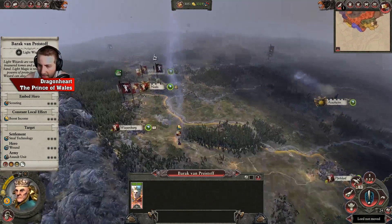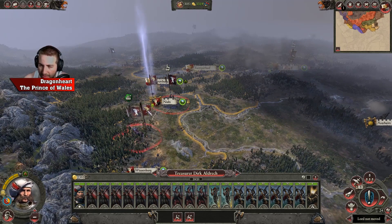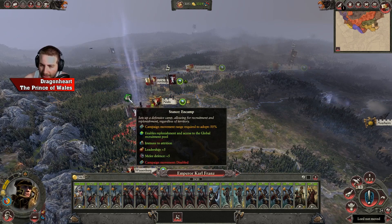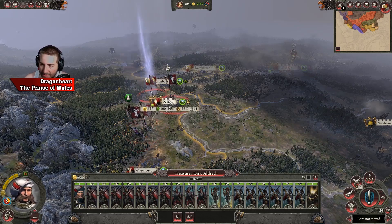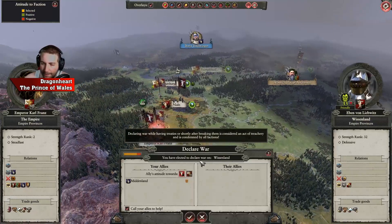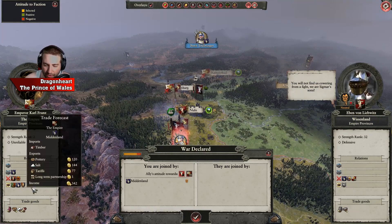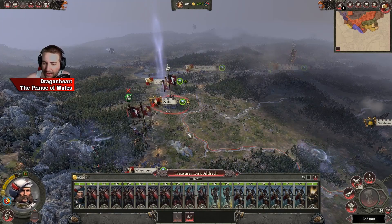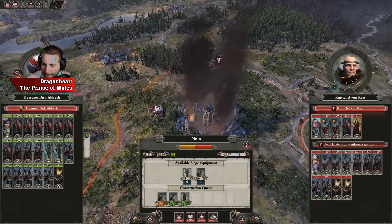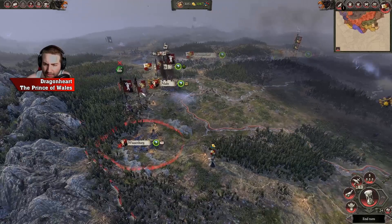Scout down there just to see anything else — nothing's at field. Attack Nunga, wipe this army out — they're encamped, it's going to be quite difficult. Right, siege Nunga — we're doing it, declare war. We actually did okay — they're only trade partners now so they aren't defensive allies anymore, so it worked out perfectly. We're at war with Nunga, sieging Nunga.